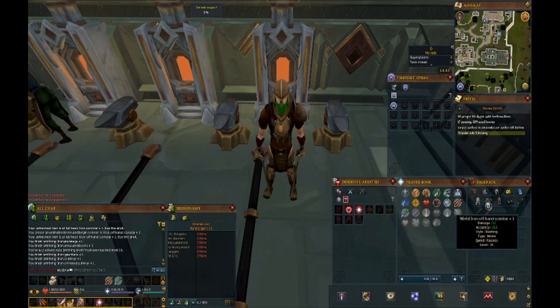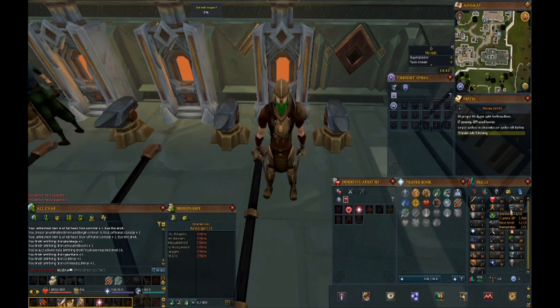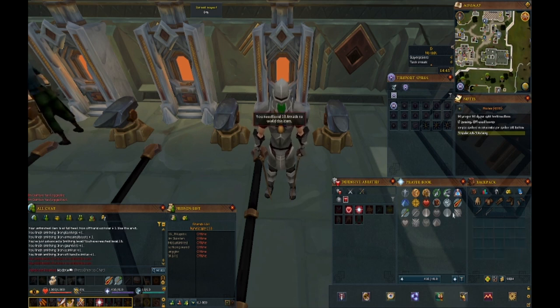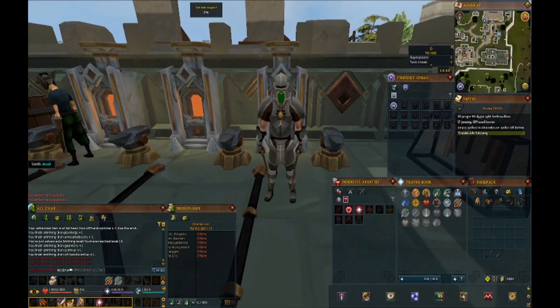We have finished our full set of iron armor. I also upgraded our pickaxe and our woodcutting hatchet. Sitting at 16 smithing, I have 120 iron ore left over and a bunch of iron bars still, so we'll be able to make some steel gear after we do some questing. Iron armor should be pretty sufficient to do the low-level quests that we need, so I think we're going to go ahead and start questing.